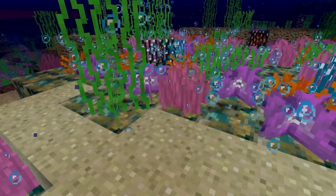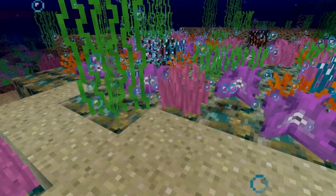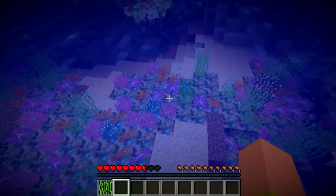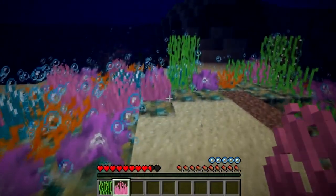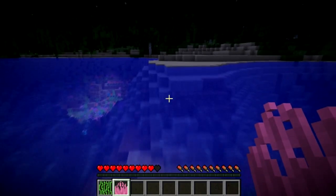You can see the different types and colors of coral — they give a nice aesthetic look. They don't really do anything other than emit bubbles. You can also collect the corals by submerging yourself underwater. It takes a little while — I got sucked in by the purple one — but there you go.